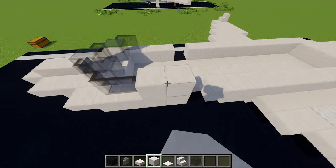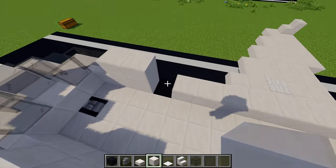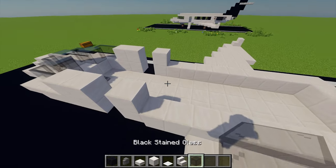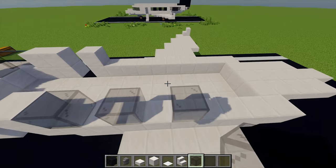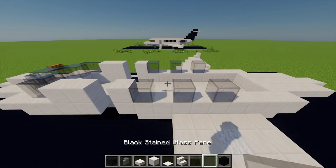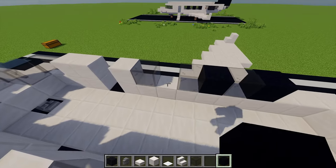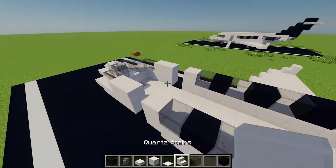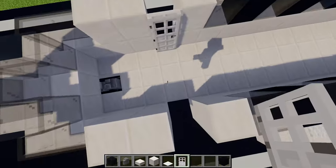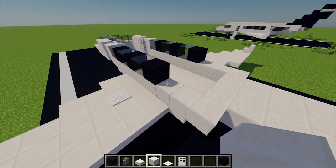Moving back to our block of quartz, I'm going to place two blocks of quartz either side, then leave a gap where the doorway is and place another block there as well. Moving back to our black stained glass, I'm going to place three of these leaving one gap in between them. Then next up I'm going to grab myself some black concrete and place three of these in between the gaps, and also grab myself an iron door and place two of these just there.